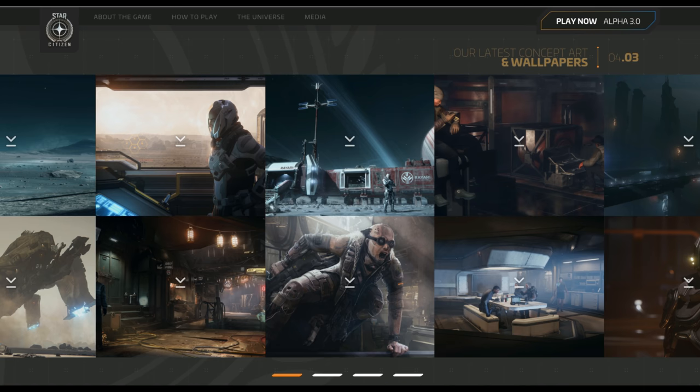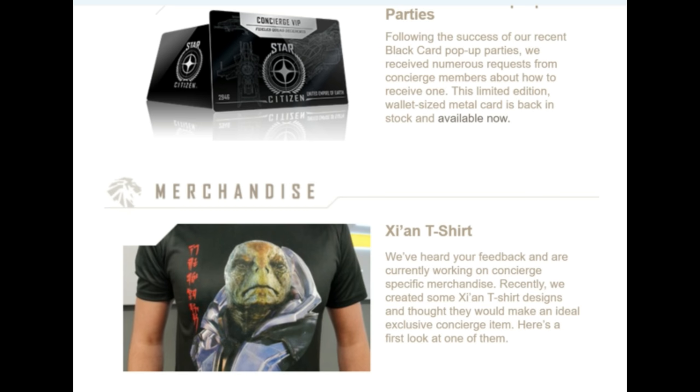We also got a nice look at what the new website's going to be looking like, possibly, with some concept art coming in. Also, if you haven't been aware, there's been black concierge cards going out which basically allow you to get into certain VIP events in real life. They've also been working on t-shirts, one of those being the Zion design, coming out for concierge only.